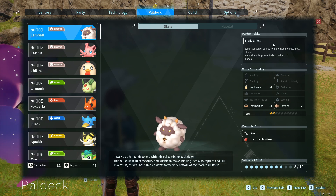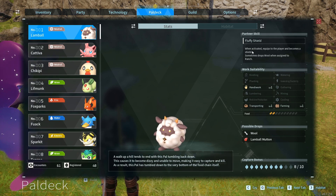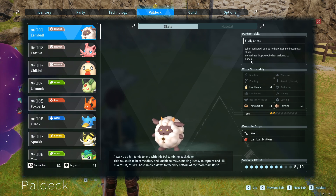Its partner skill is Fluffy Shield. When activated, it equips to the player and becomes a shield. Separately, it sometimes drops wool when assigned to the ranch. This is something we will discuss in a moment.